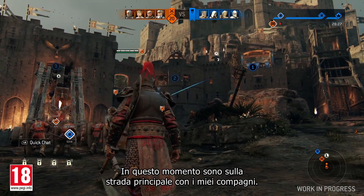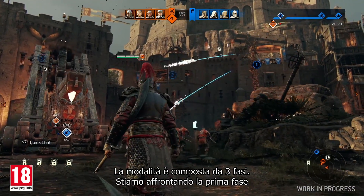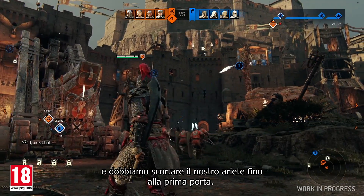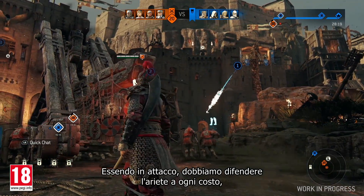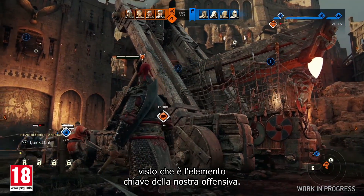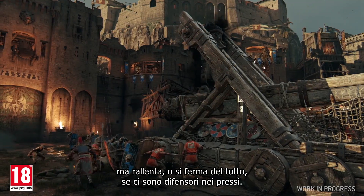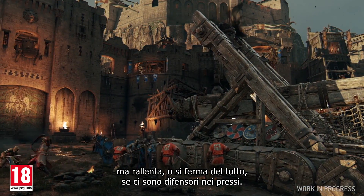I'm currently in the main lane along with my teammates. The mode has three phases. Right now we're in the first phase, and we need to escort our battering ram to the first gate. As attackers, we'll need to protect the ram at all costs, as it is the core element of our offense. The ram will move faster when we stand next to it, but it will slow down or stop if defenders are around.